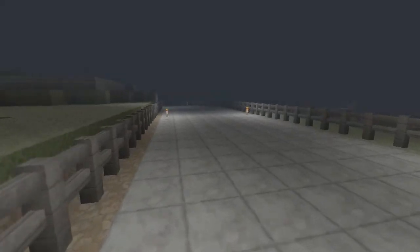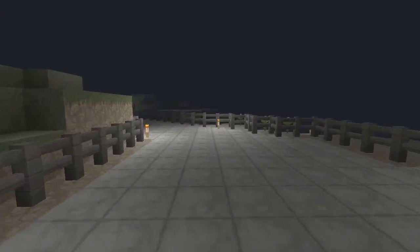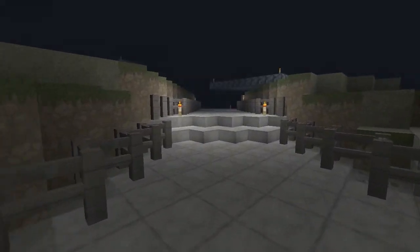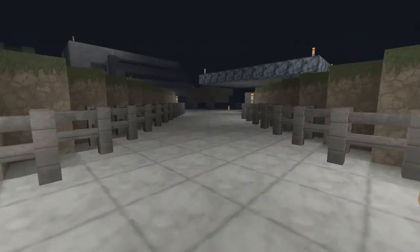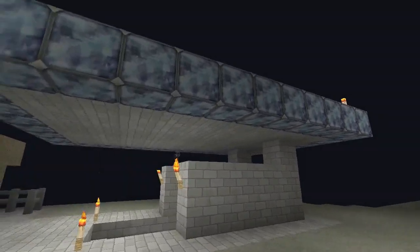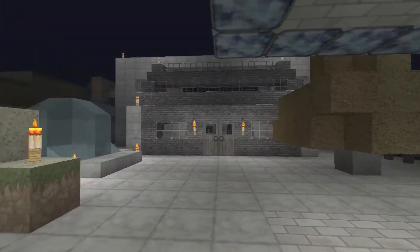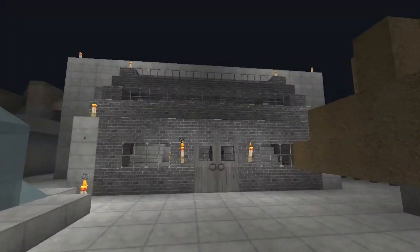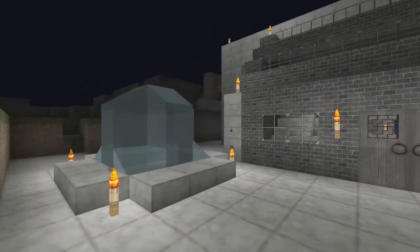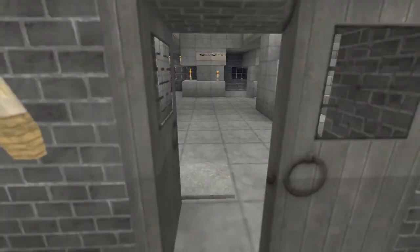If you follow the road that we made you'll eventually get to my house and our current mine that I've been working on. The road is made out of stone slabs and lapis lazuli, and that's the entrance to our mine which I'll show you later. And this is my house — my new house. It took me a little while to make it but I'm not quite finished.